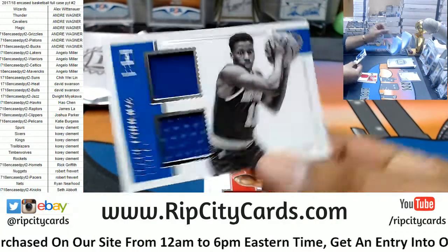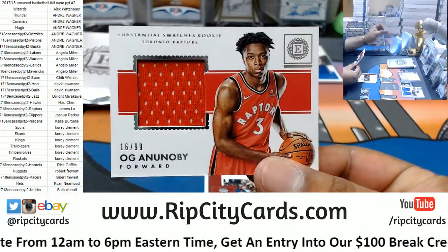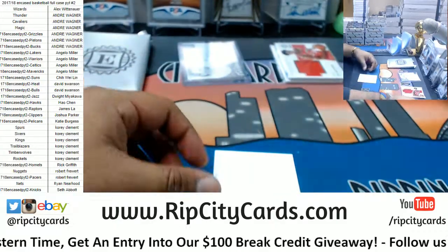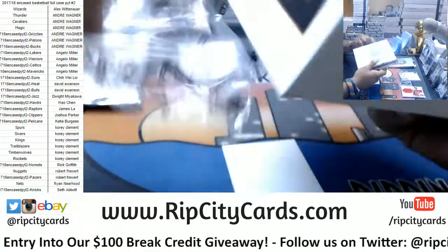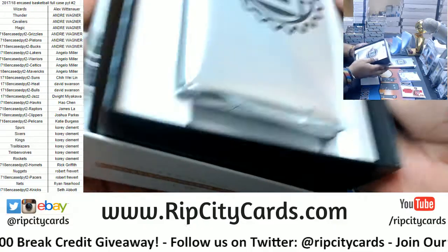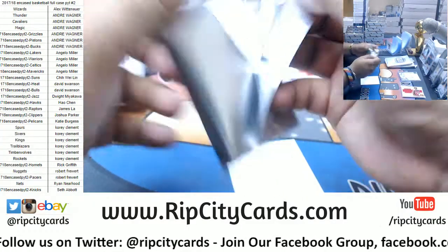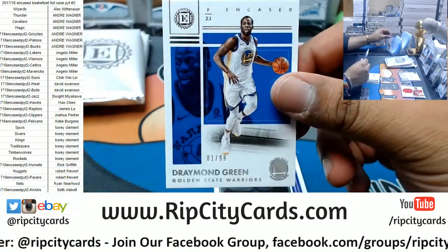Frank Ntilikina to 149 for the Knicks. OG Anunoby to 99 for the Raptors. Goran Dragic of the Heat to 25. They always have the auto in the front. Draymond Green to 99 Warriors.